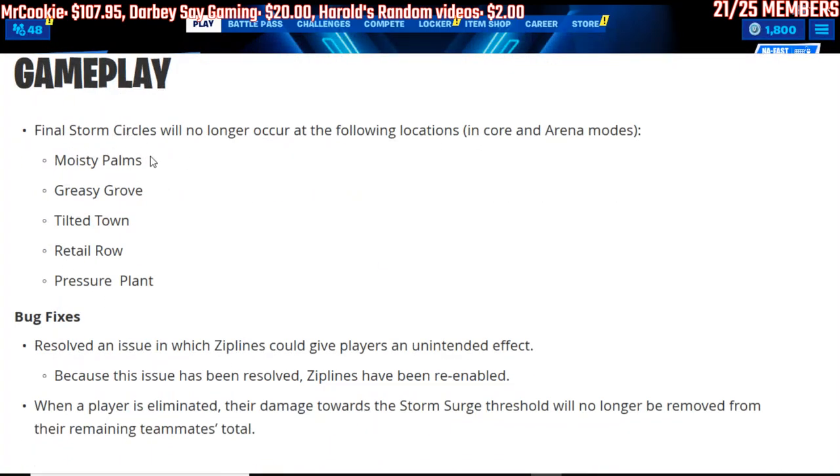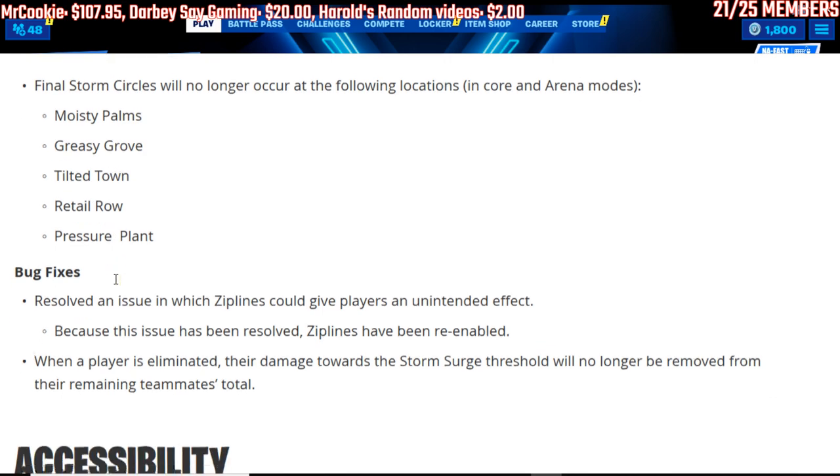For gameplay: final storm circles will no longer occur at the following locations in core and arena modes — Moisty Palms, Greasy Grove, Tilted Town, Retail Row, or Pressure Plant. So there will no longer be a final storm in any of these areas. Four of these — Moisty Palms, Greasy Grove, and Tilted Town — are rift zones.